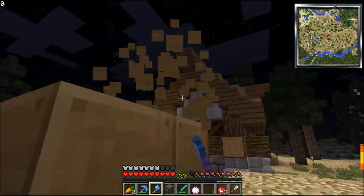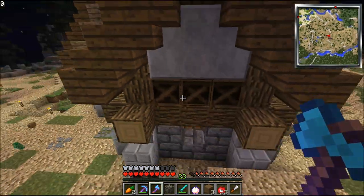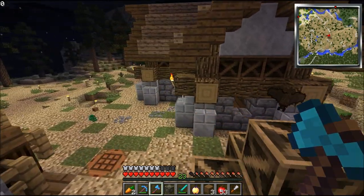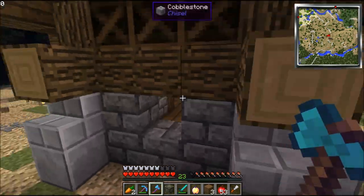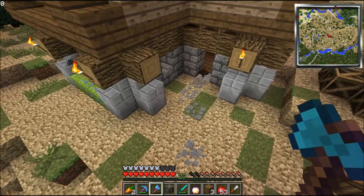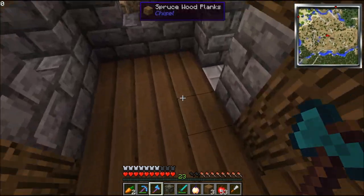They're awesome. If you have a look at my house — the marble is chiseled, this is spruce wood planks, and then these awesome bricks are just chiseled cobblestone. And inside I have a nice wooden floor with planks — it looks amazing, nice and smooth.